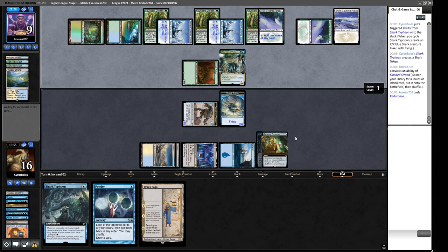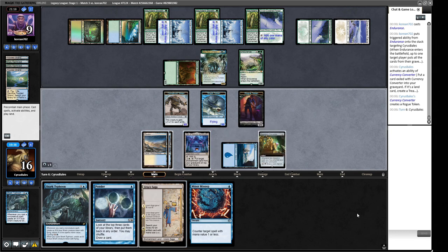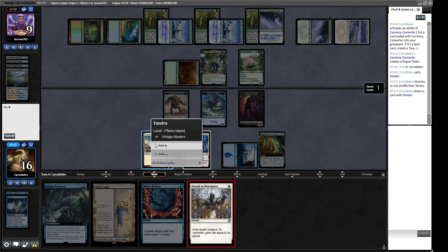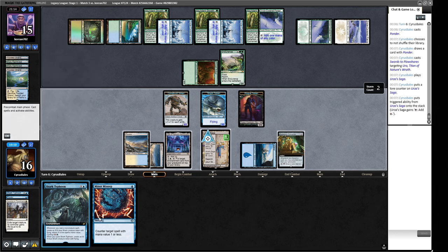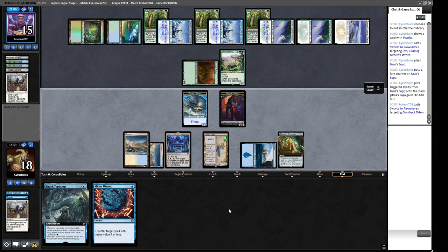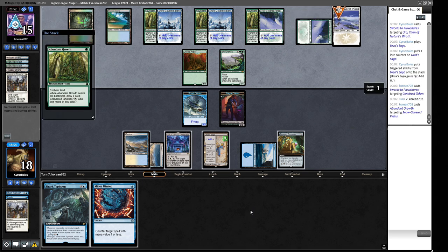Our opponent is fetching around Stifle. Then they flash in an Endurance — they timed that really poorly. We Ponder and find a Plow. We can shuffle away the Dreadnought. We Plow the Endurance so our Urza Saga can survive. We hold up the Misstep or cycle another Shark Typhoon. We double block the Endurance with our tokens and lose one. We get more Sagas coming — just keep looping. Abundant Growth, Ice Fang — that's fine. Ramunap Excavator gives them some value with fetch lands. Then Wasteland appears — they have Wastelands after all.